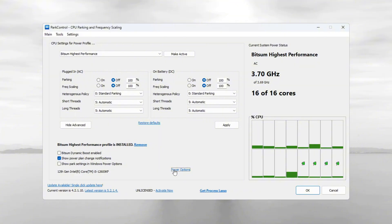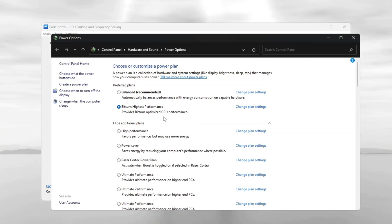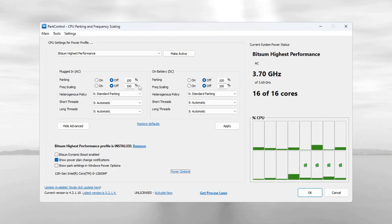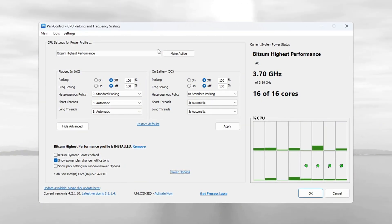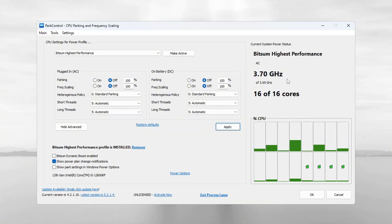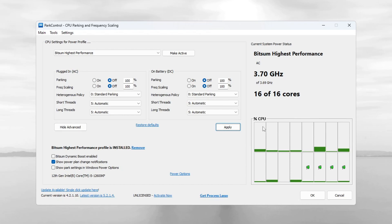Go to your power options in Windows and select 'Bitsum Highest Performance' as your current power plan. Check that all values are at 100% to get the best FPS and most responsive system. Click 'Make Active' and then click Apply. These steps will make your CPU run more efficiently, giving you smoother gameplay and better system performance overall in Fortnite Season 3.